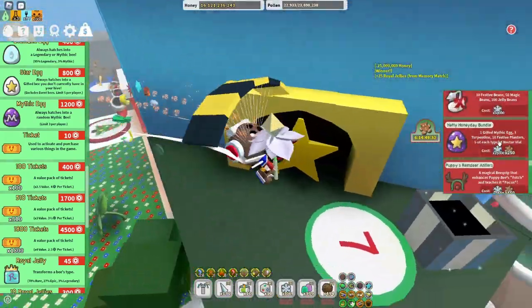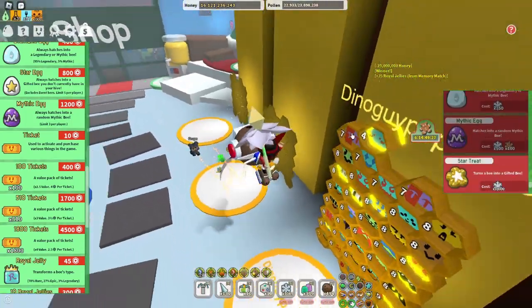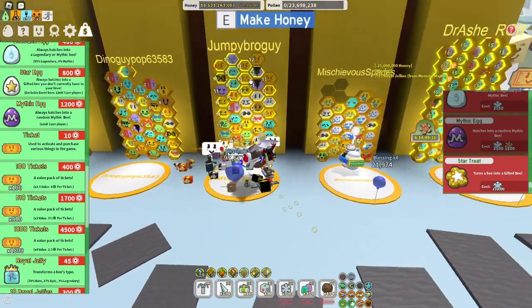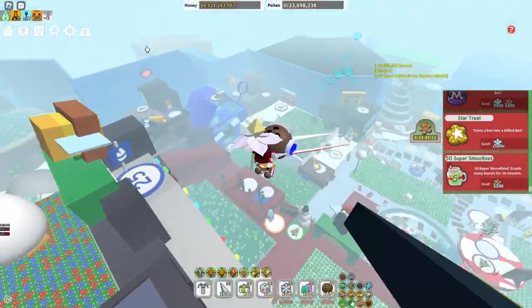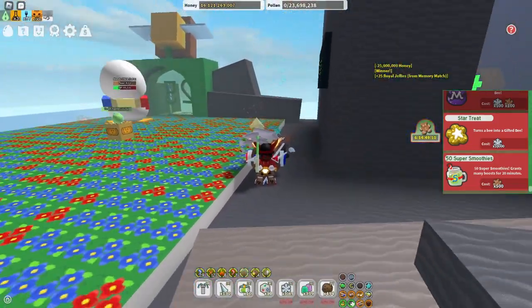I don't have the Hefty Honey Day Bundle, but I do have the Mythic Egg. You guys remember me getting that Boi and Bee from a Mythic Egg? Yeah, that's how I got it. I think that's every way you could get a Mythic Egg. Comment down below if I left anything out. Anyway guys, thank you for watching, and I'll see you later.